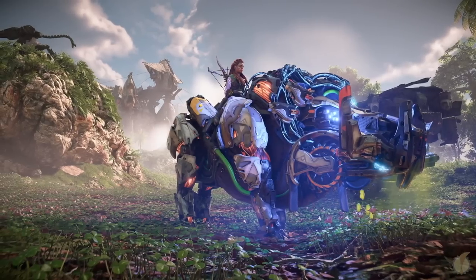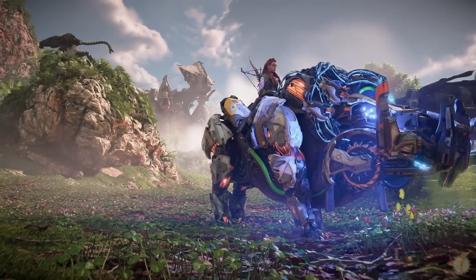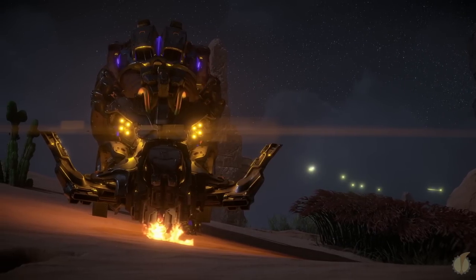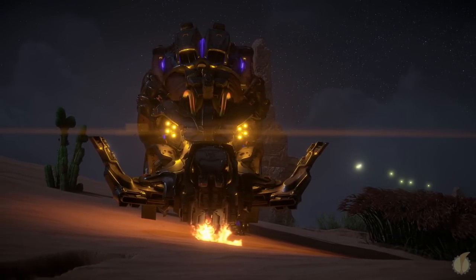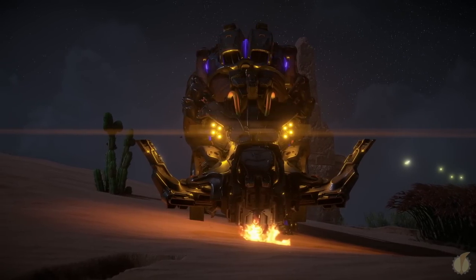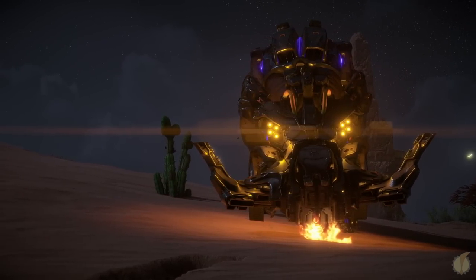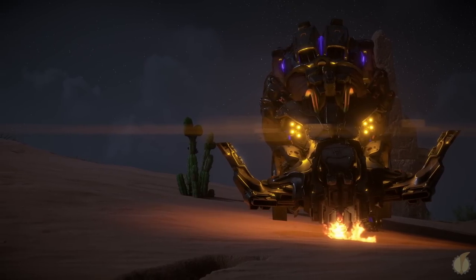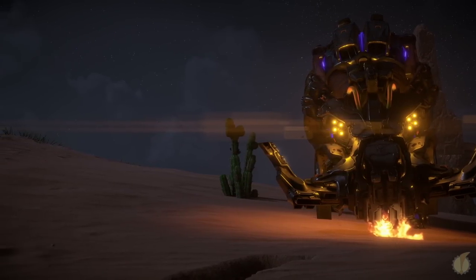These machines do not shy away from a fight, and will stand their ground if faced with a threat. Usually in small herds of two to four, it's advised to use stealth to bring them down undetected, rather than engaging in an all-out brawl. Charging and thrashing with reckless abandon, those who plan on facing down a Bristleback best prepare — ideally laying down traps and tripwires to turn the machine's aggression against it.